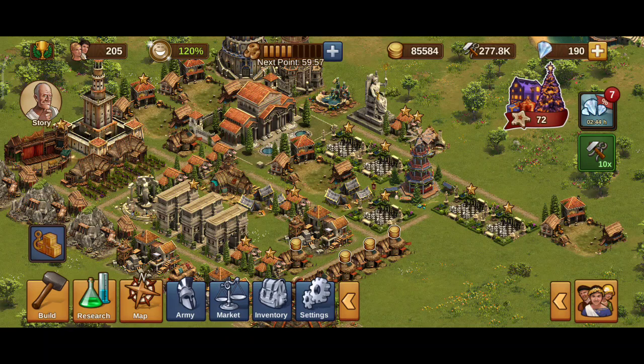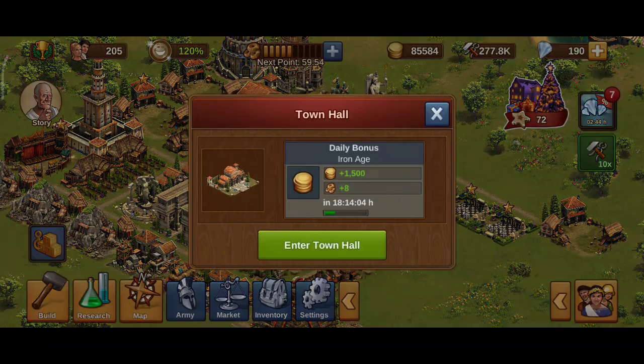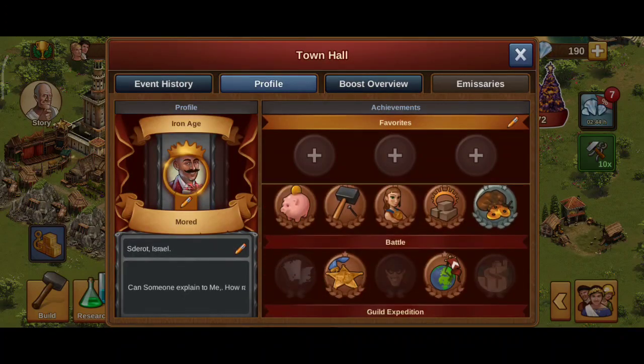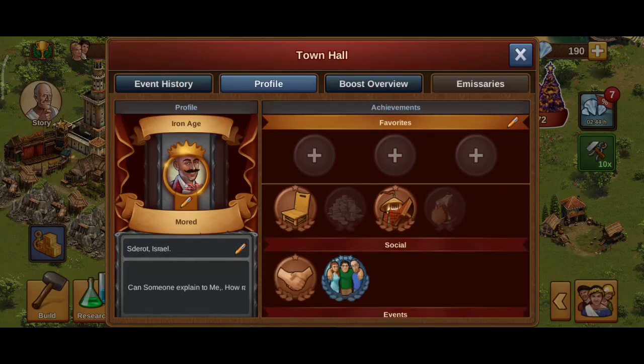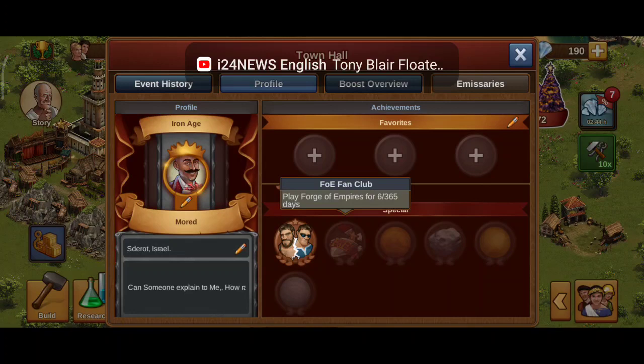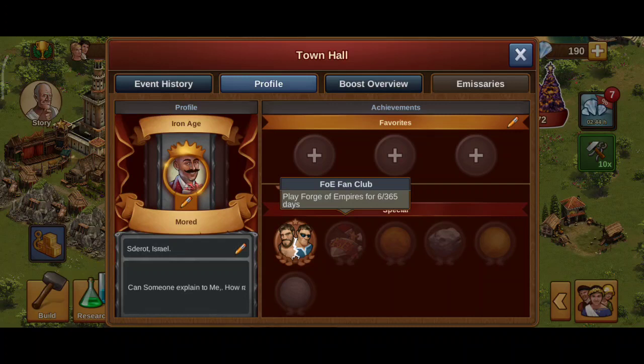You might ask how long have I been playing. Let's check my profile. This is my seventh day — I have completed six days. So I am at the end of my first week playing Forge of Empires, and I have EMA troops — four of each — in Iron Age.